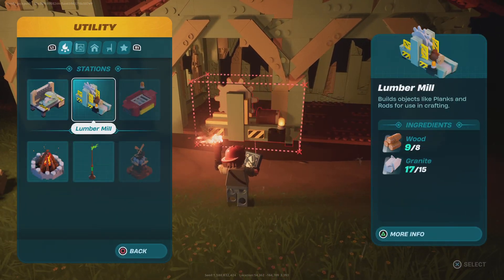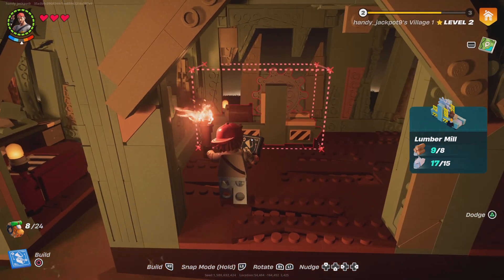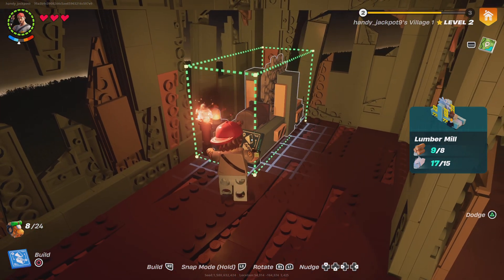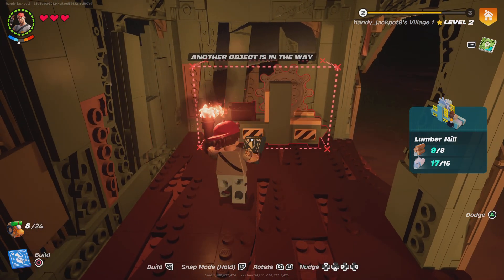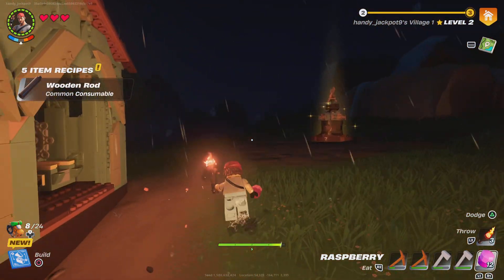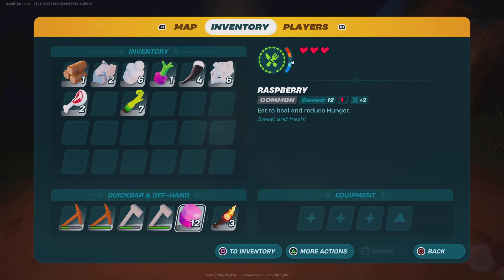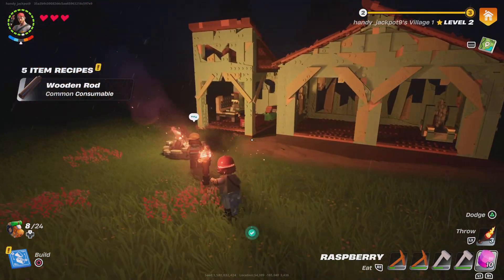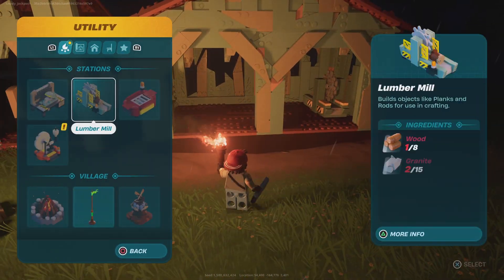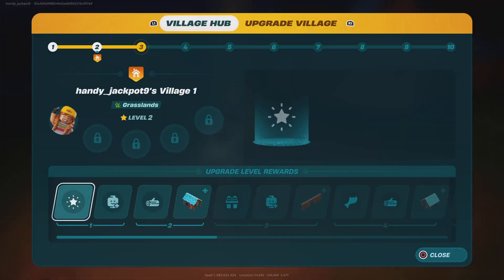Now we have room to put our lumber mill. There we go — now we have enough where we can upgrade. Ten planks, granite — off to get more resources. We'll save that for the next video, guys. Next video we will be moving on to the spinning wheel, and probably a couple more buildings and village upgrades.